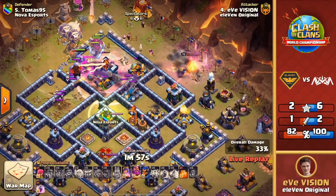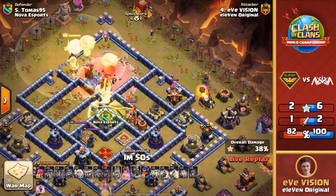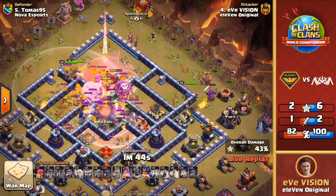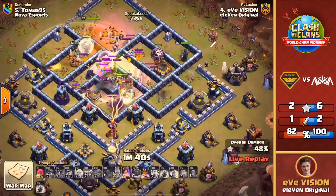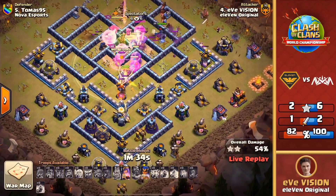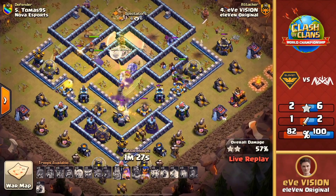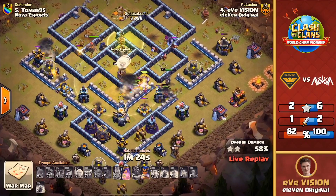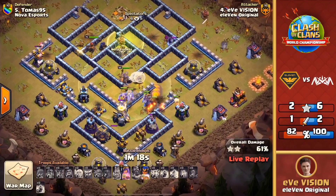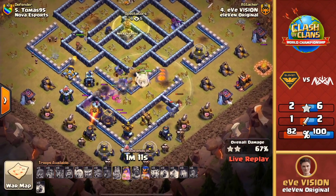It drops the jump, the clan castle comes out — needs to pop the grand warden ability over the tunnel to protect them. The warden pops and saves those troops. Balloons working through, yetis pushing to the middle of the base. The royal champion coming in at the three o'clock position to push through. Strong start from this attack — those yetis still really healthy, tons of bowlers up. The queen is stuck on the pups, and here come hog riders out of that siege barracks. This looks like it has a great push through the back end. Yetis and bowlers with the healers on them — that healer switch is going to be massive.